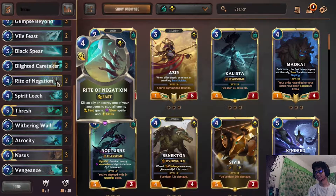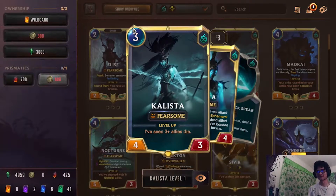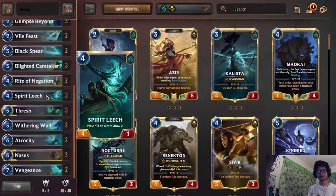Rite of Negation is pretty much Shurima Deny. You want to sacrifice your units with it, and if you think they can disrupt you or you don't want to sacrifice anything on board you can also give up a Mana Gem. Spirit Leech is great — good draw, you sacrifice something you want to sacrifice and you get a free Fortwind body. Auto 3-of in this deck.